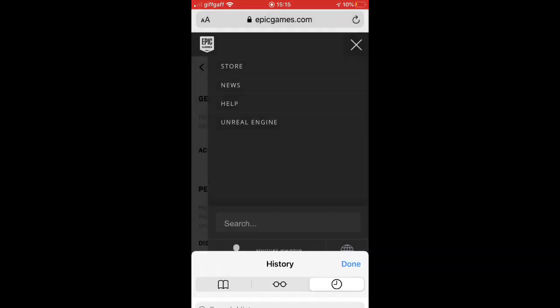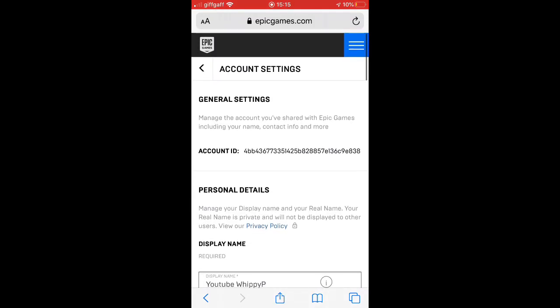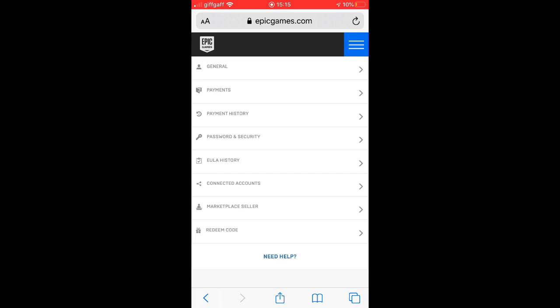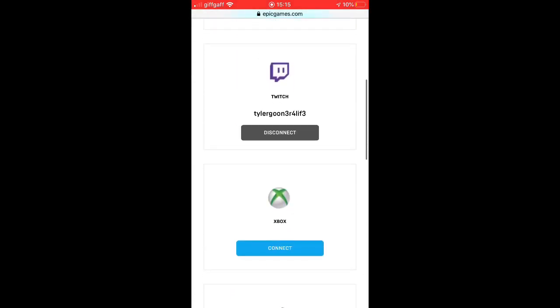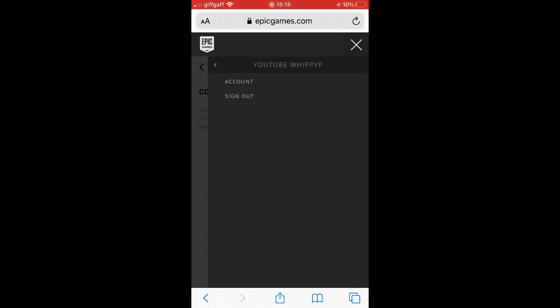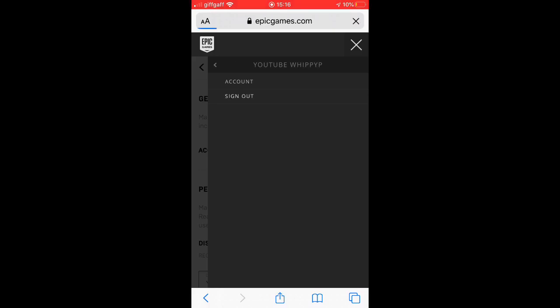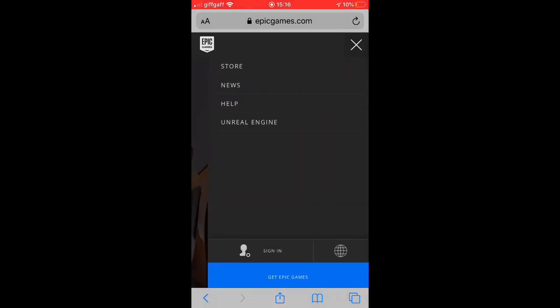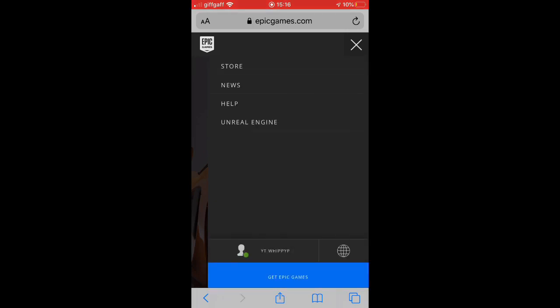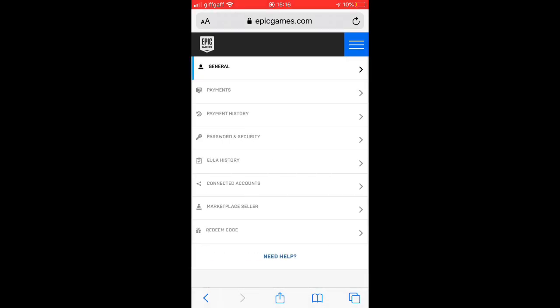So I'm on the Epic Games website. Basically what you have to do is click your account, click back, and you want to click 'Connected Accounts.' I don't think I'm on the right account - I'm on my wrong account. So we're just going to sign in. There we go, as you can see we're on the YT WhippyP account, which is my Epic account. So you click that and then you want to go into 'Connected Accounts.'